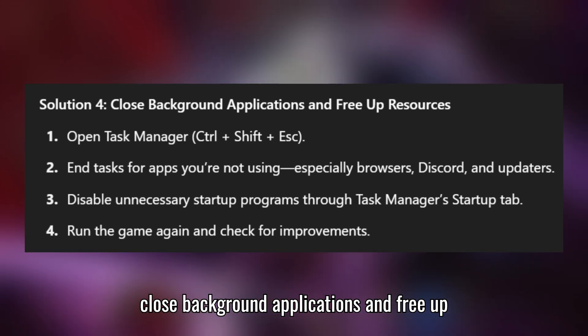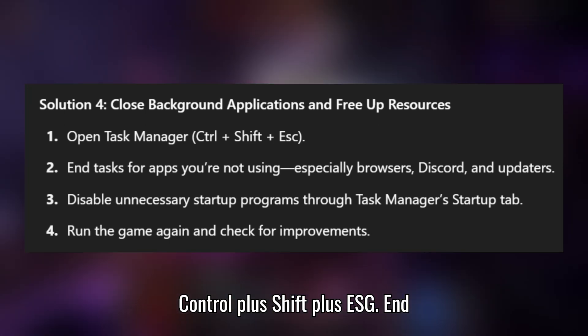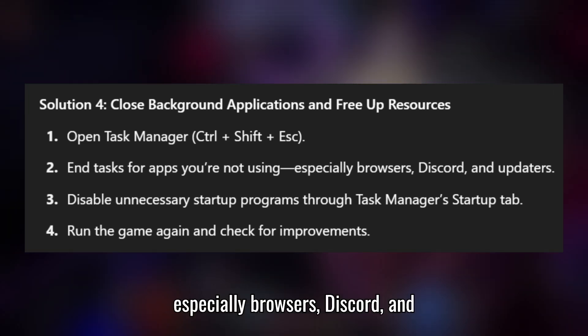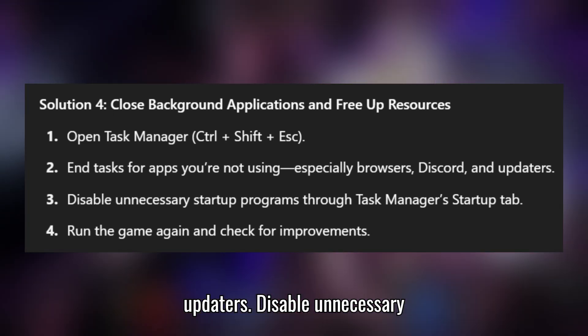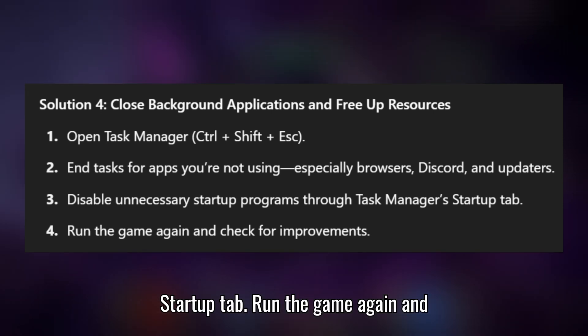Solution 4: Close background applications and free up resources. Open Task Manager with Control + Shift + ESC. End tasks for apps you're not using, especially browsers, Discord, and updaters. Disable unnecessary startup programs through Task Manager's Startup tab.